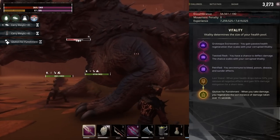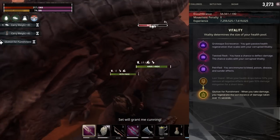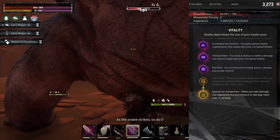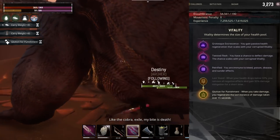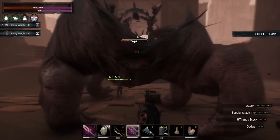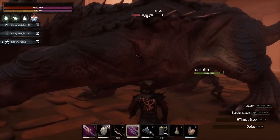The next perk is Petrified, which makes you immune to bleed, poison, disease, and sunder effects. The only effect you're actually going to be exposed to is the Cripple effect, so that is a really strong perk. The last perk in Vitality is Glutton for Punishment — when you take damage, you regenerate the last instance of damage taken over 15 seconds. So if you take a big hit, just get away from the damage for the next 15 seconds and you're going to regenerate that lost health.